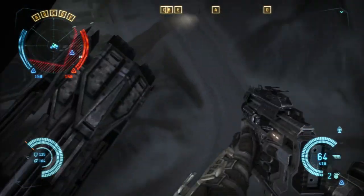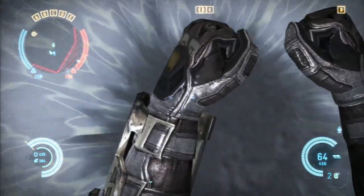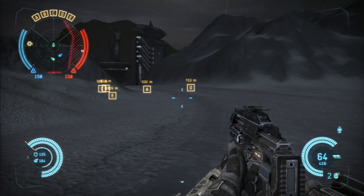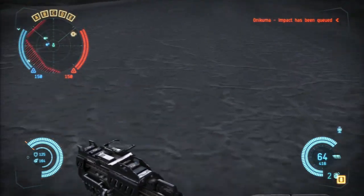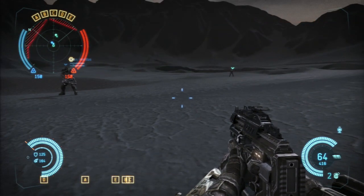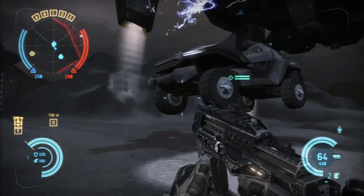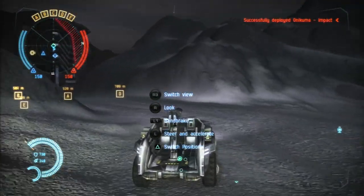If you jump from a high place, you can activate the inertial dampener by simply pressing X. This stops you from taking damage from falling from high places. To call in a vehicle, press right on the directional pad, then press Vehicles, then the type of vehicle you want to call in, then your particular fitting. Do remember that you can only call in a vehicle that you've already created a fitting for. In a few moments, your vehicle will be delivered to you by RDV. Simply walk up to it and press X to start driving.